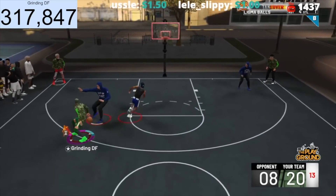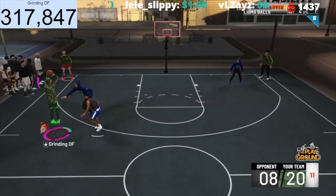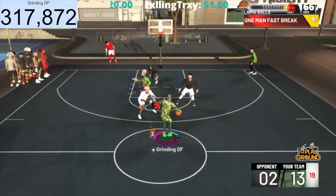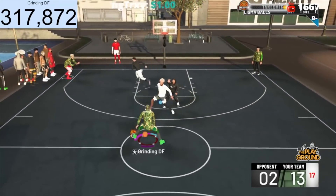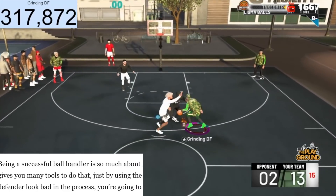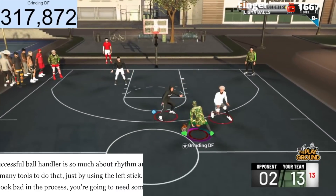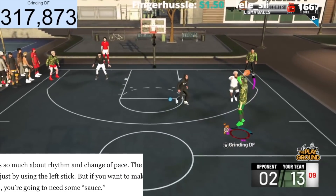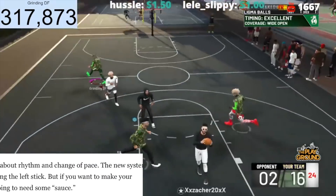They start naming NBA player animations, give you examples, and say they have a whole new list of styles: base, big, power, etc. They keep it going by feeding into your ego by saying being a successful ball handler is so much about rhythm and change of pace, and that the new system gives you many tools to do that just by using the left stick. But if you want to make your defender look bad in the process, you're going to need some sauce.